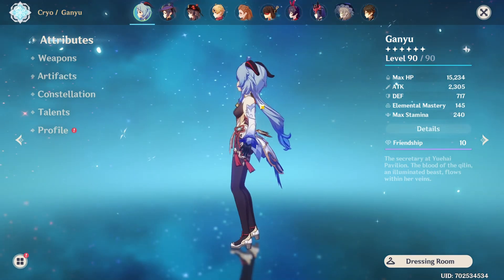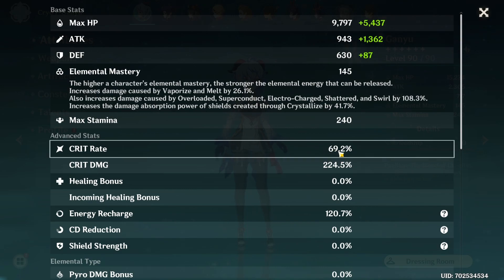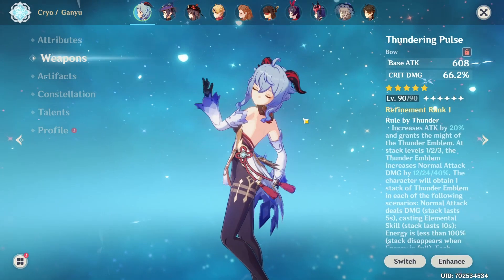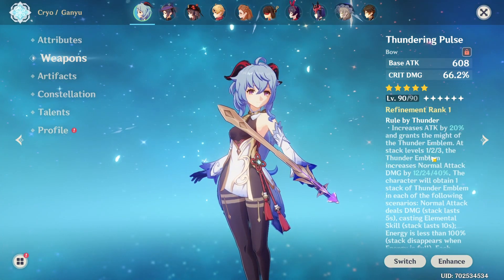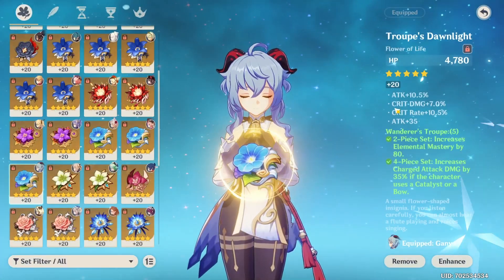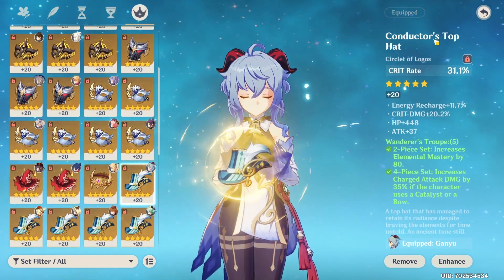We're now on the main account with my Ganyu. The stats look a bit different than on the alt account. We have a pretty similar setup with a few differences — almost 70% crit rate, 222–224% crit damage, some energy recharge, and 46.6% cryo damage bonus. The weapon here is the Thundering Pulse — this is the only five-star bow I have on my main account, and it comes with a different passive and some crit damage percentage. The artifacts are again a four-piece Wondrous Troupe set with double crit and attack throughout.